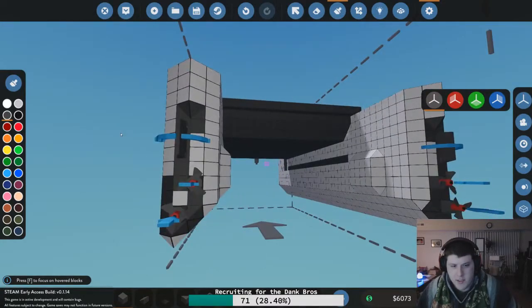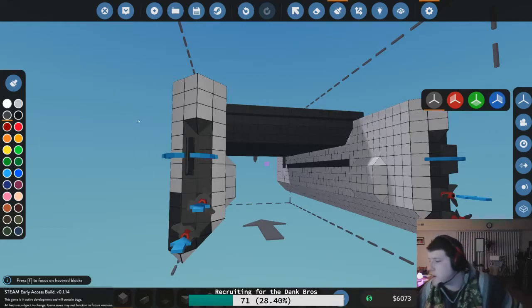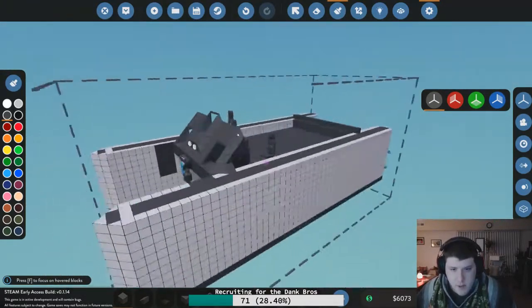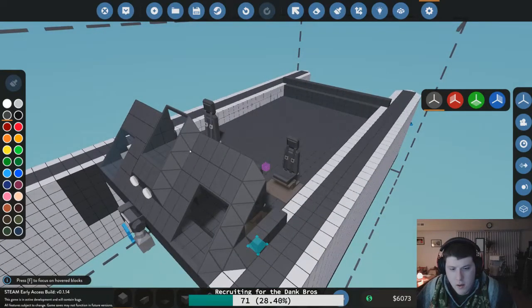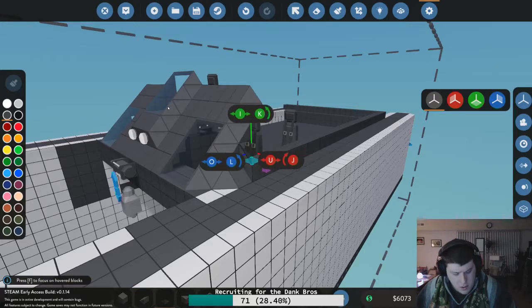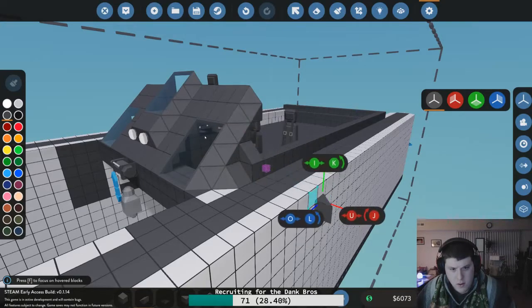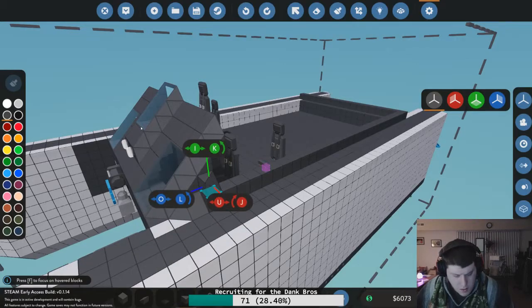Once I'm done painting this, I need to get out there and do some missions because that's the only way to unlock a lot of cool stuff to put on the catamaran. What I did want to do was block in the side. I'm not sure how I want to do this quite yet. It's not gonna work. Yeah, let's try that.